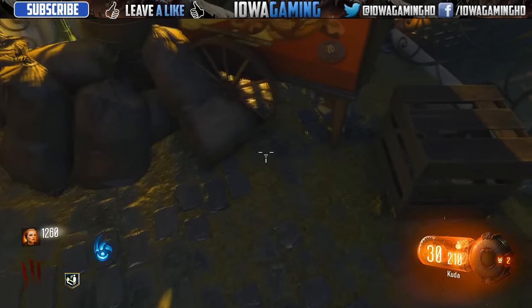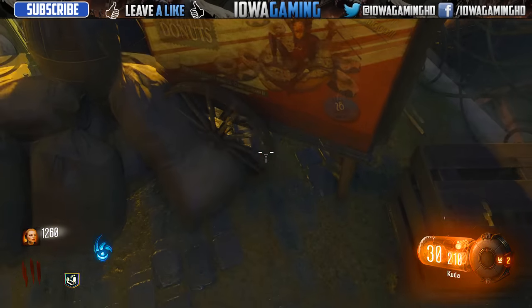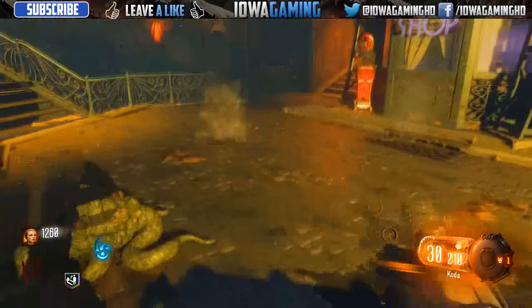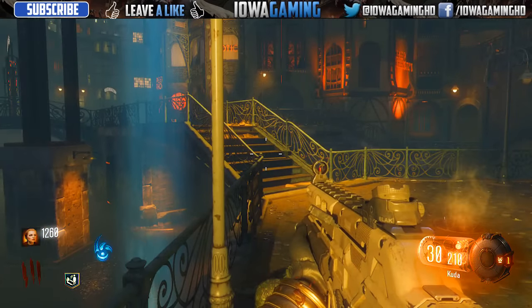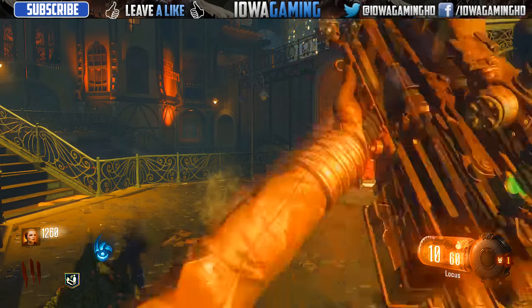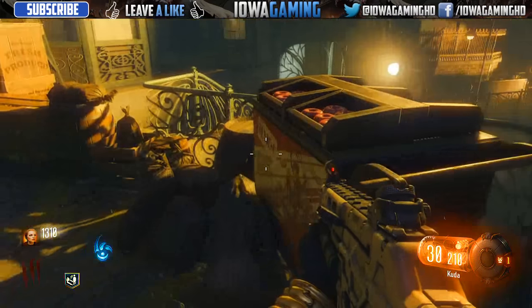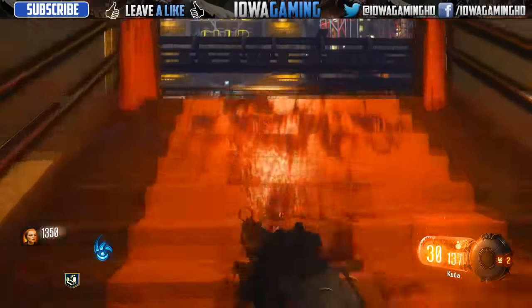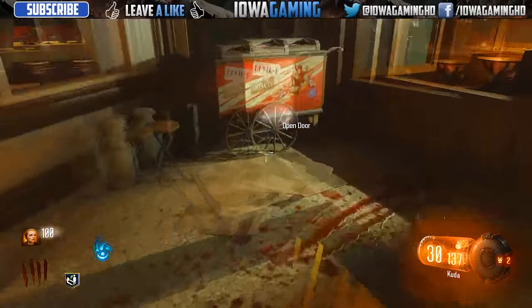Once that's done, move on to the third of the four locations, which is over in the canal district next to the gumball machine and some other little boxes. You just walk across — you don't have to open any special doors besides the original canal door. Place down a Betty right next to the cart and it should make the noise after a zombie trips it.